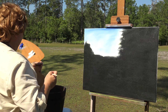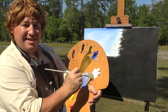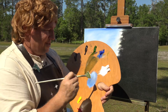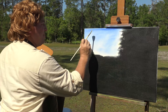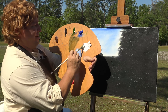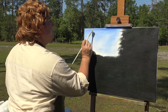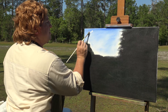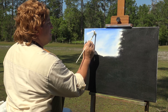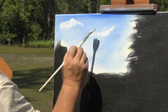Let's go into our titanium white and put a few clouds in the sky. We always like to have clouds, although there's not many out today. Just with the corner of your brush, load it up with that titanium white. And then we're going to just tap it in and make the clouds. Get a little more white on there and put those clouds in.